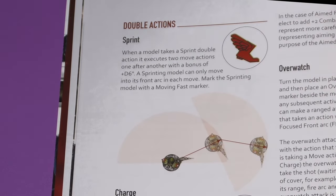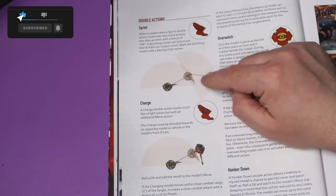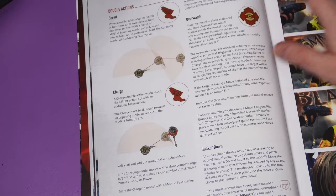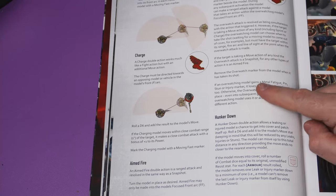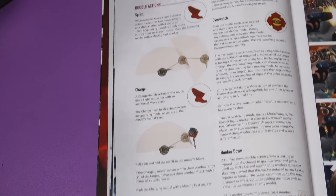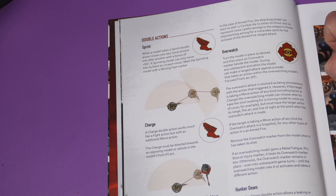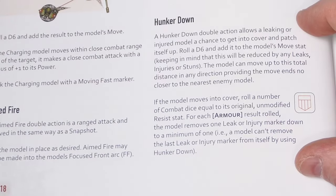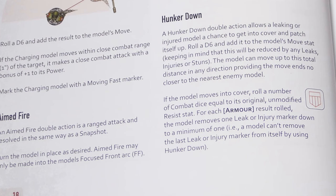When using multiple guns, your fire arc becomes a focused front arc. The attacking model adds plus one Shoot for each extra weapon being fired within range, and picks one weapon to supply the range modifier. If a hit is scored, the lowest power of the weapons is used, and the target gains plus one Resist because you're not very accurate - quality over quantity. For double actions: sprint is your move times two plus a D6, and you can only move in your front arc. Charge lets you get your bonus move and then attack in close combat. Overwatch places a token - if somebody moves into your front fire arc you can shoot at them. Hunker down lets you roll dice equal to your Resist stat and remove leak or injury tokens, to a minimum of one.